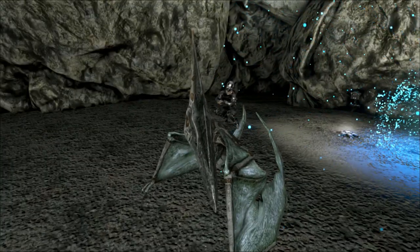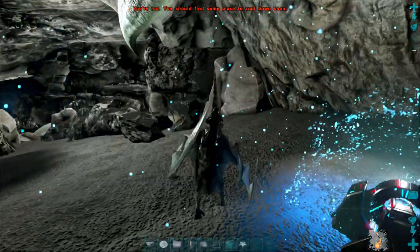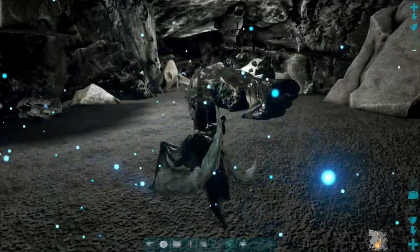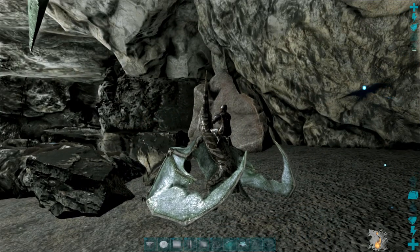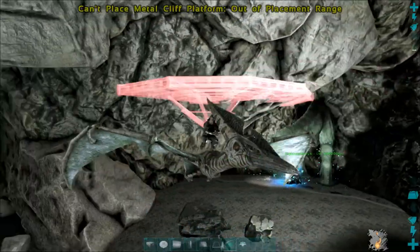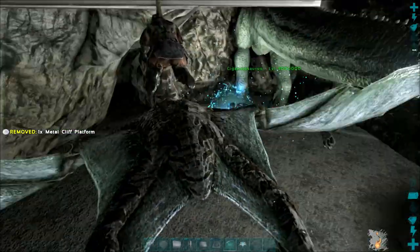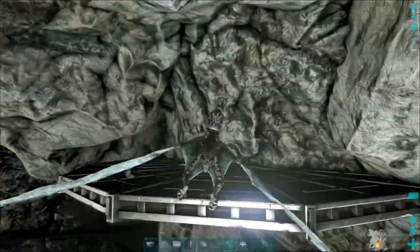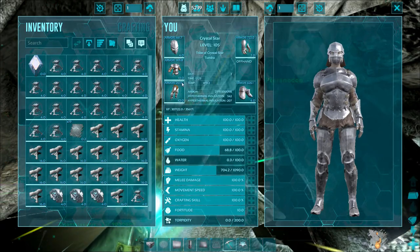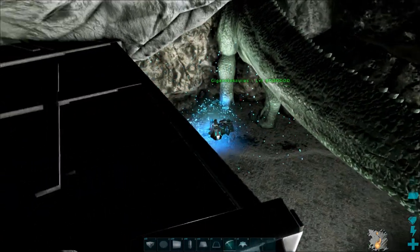Hey guys, it's TeachersGame2 coming at you with another video. I'm going to show you how to build a chandelier. This is the oil cave on Valguero, which is an awesome cave. A chandelier is literally what you're looking at right now — you place a cliff platform on a wall like this, and it covers you from above so somebody can't just flak run you. Flak running means someone gets really good flak armor and just sprints at you with C4 to blow up your turrets. If your turrets are up in the sky, that's much more difficult, and it helps defend your base.